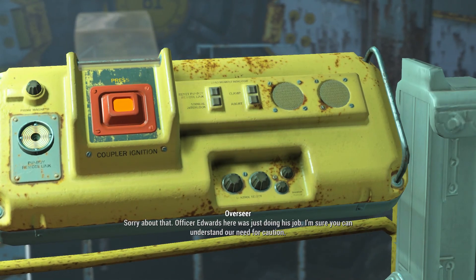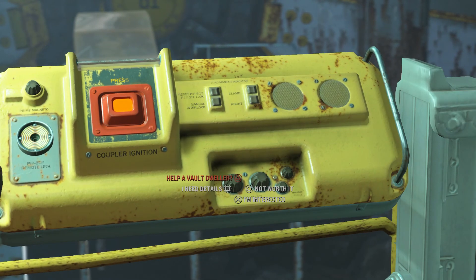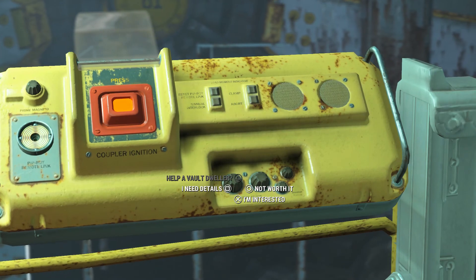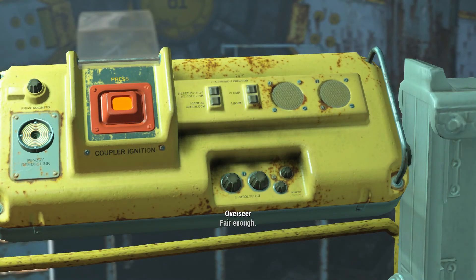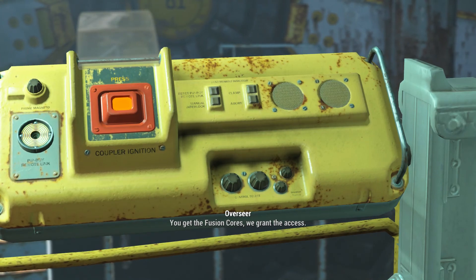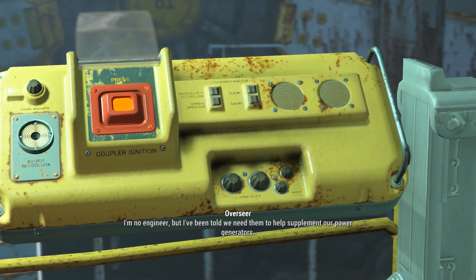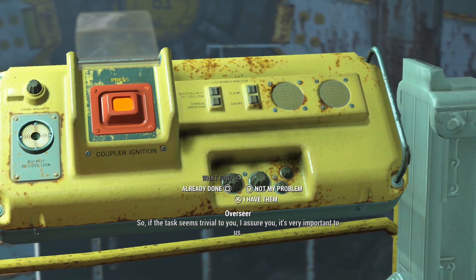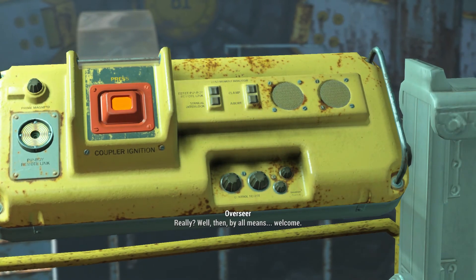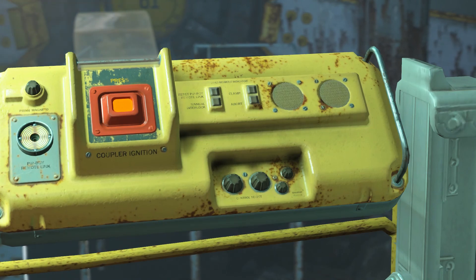I got it in Vault 111. Vault 111? Haven't heard of that one. And what business are you looking to take care of here in 81? I'm just a traveler, I thought I'd take a look around. Is that so? And you expect me to believe that? Oh, the overseer - we're going to speak to the overseer. Some new Commonwealth traveler, not one of our usual traders. Well, if someone wants in, they can earn it like everyone else. Let me speak to them. How are we going to earn our way in? Officer Edwards was just doing his job.